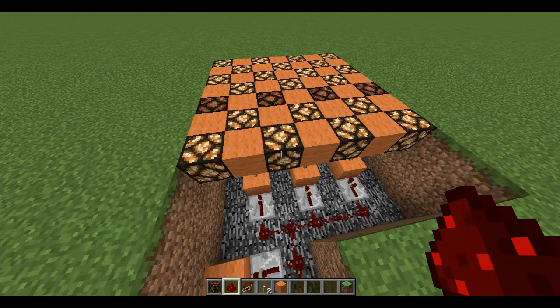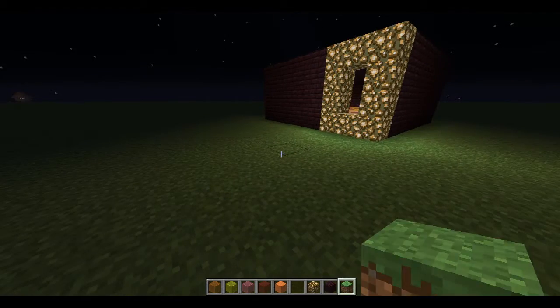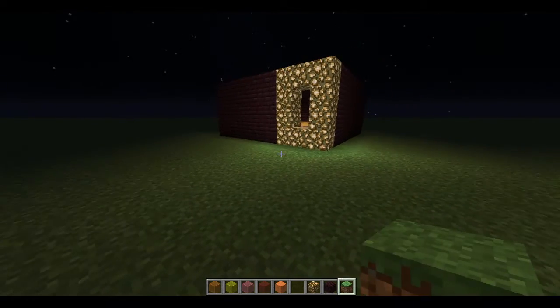And there you have it. You can make this as big as you want and use any coloured wool. Lastly, you just need to place your glass on top — you can choose any colour theme that you want. And lastly, you just need to build in some walls; I recommend going with a dark colour.